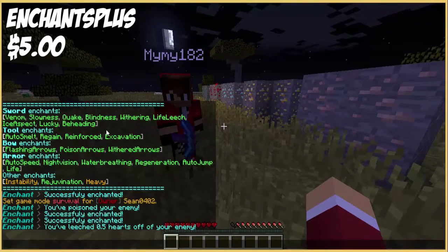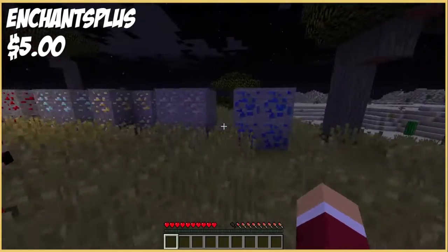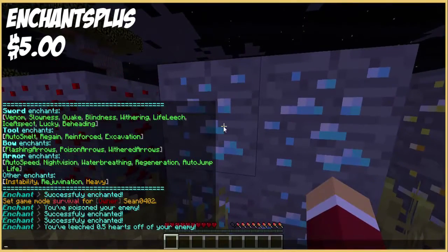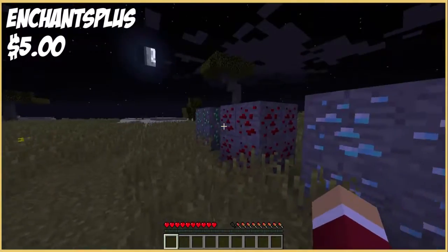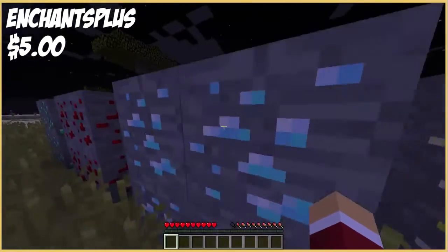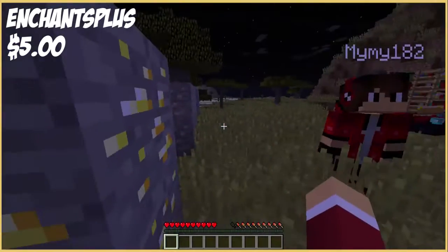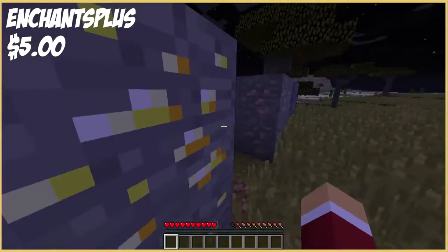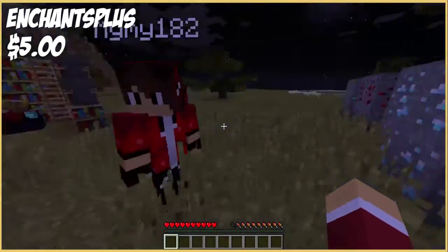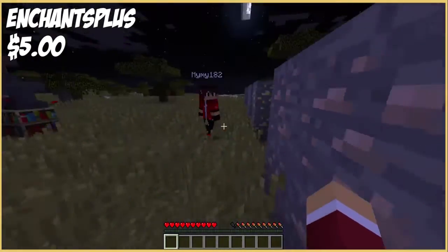Another one called Regain. Say I have a diamond pickaxe - if I mine diamond ore, it regains the durability of my pickaxe because it's diamond and the pickaxe is diamond. If I have a gold pickaxe and mine gold ore, it will give durability to that pickaxe. Iron pickaxe and iron ore gives durability to the iron pickaxe - so on and so on.